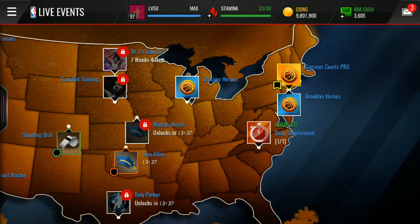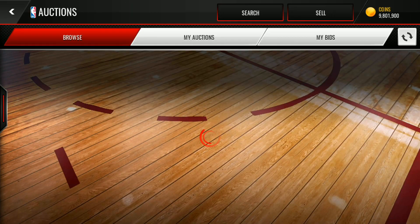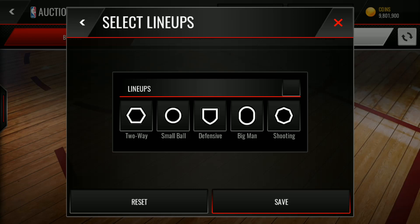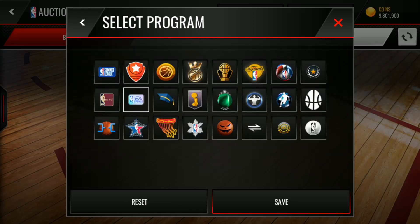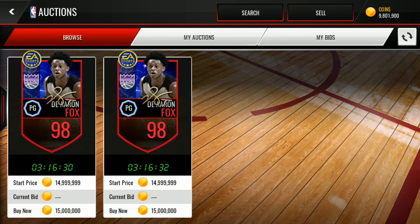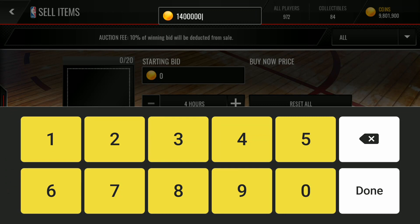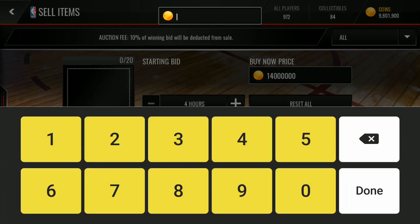Let me see how much he's going for in the auction house — I'll sell him right away if he's going for a million coins or something. There are only two of them and they are going for 15 million coins — wow, this is unbelievable! 15 million coins for 98 overall De'Aaron Fox. I'm just gonna sell him for 14 million coins and see if I can get that. The minimum price is 13 million, maximum price is 14 million — let's post this auction.